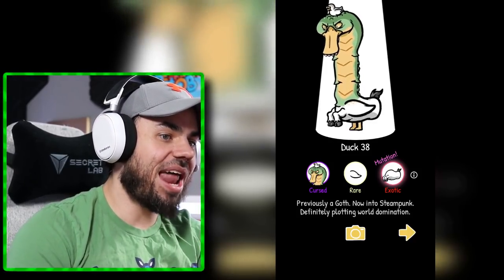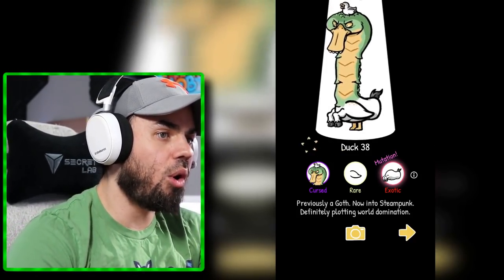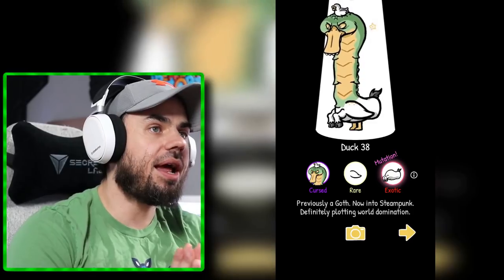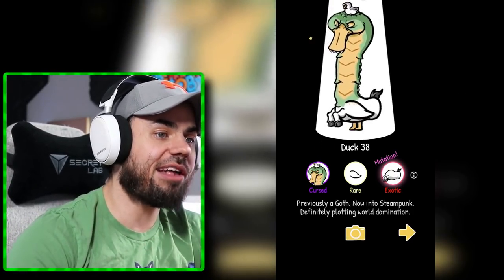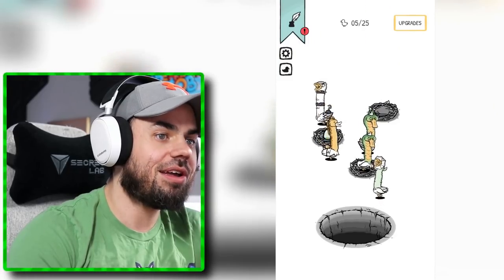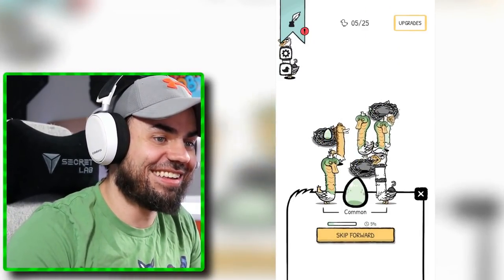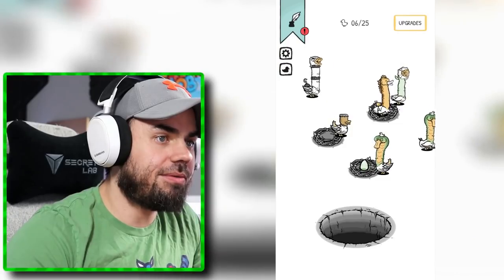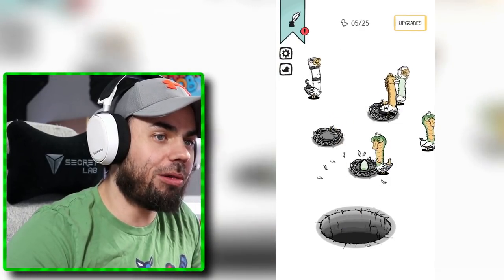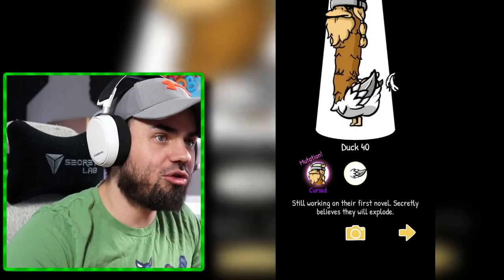We got a cursed, rare, and exotic. It has a body of a horse with hooves, and a dragon's face with a little tiny duck as a top hat, and some freckles on its wings. I'm going to collect a lot of cursed ducks — I want the cursed ones, guys. This one is just like a Frankenstein monster, with an exotic butt though — very, very good butt. Go in the hole. Another cursed egg! Another cursed egg!